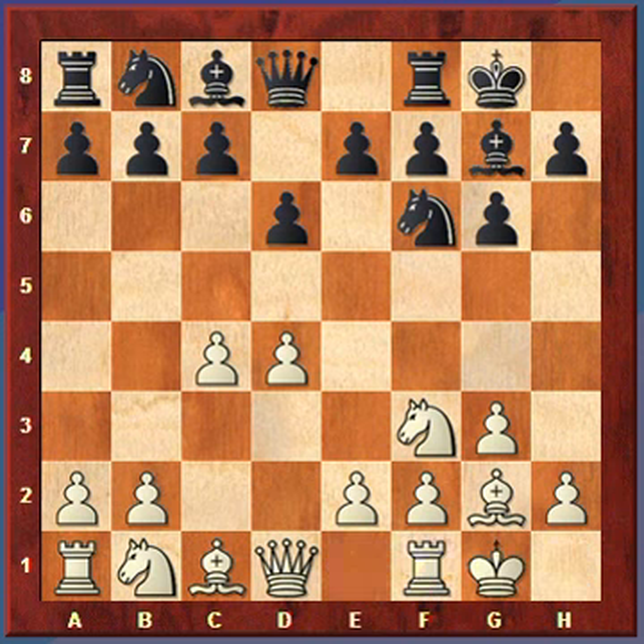Then there's sort of a fork in the road. There are two main continuations from this point for the Fianchetto variation, where Black plays either knight on b to d7 or knight to c6. Let's look at knight on b to d7 first.